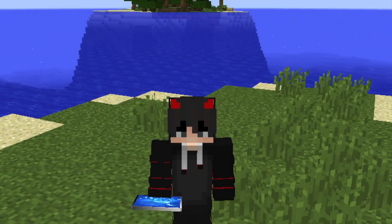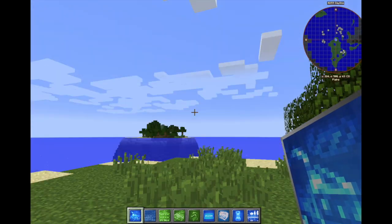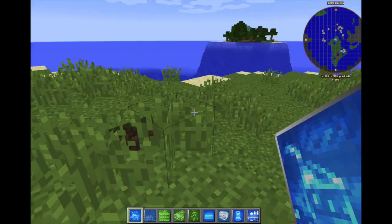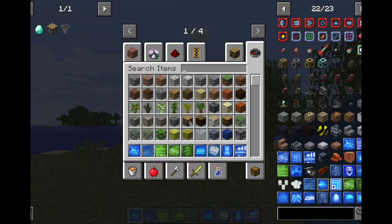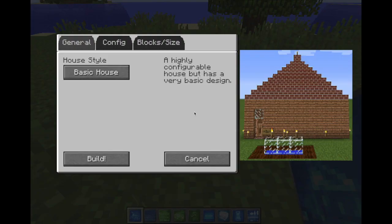Buildings that literally construct instantly. Every single item I have in my hands is a building, and every one of them has a crafting recipe — so yes, they can be crafted. We're going to jump right into it. When you start a world you get this — it's the starting house, and everyone will get it when you download this mod. The mod link will be in the description.